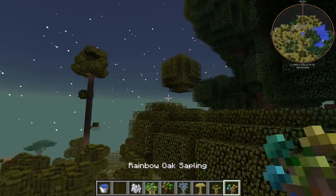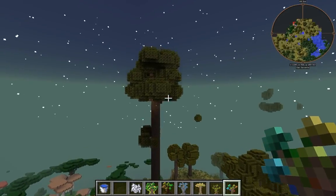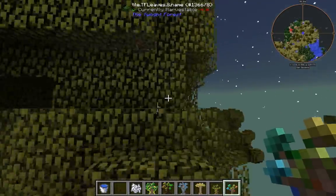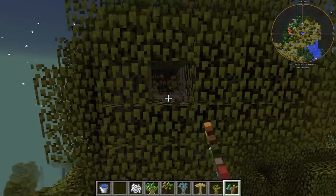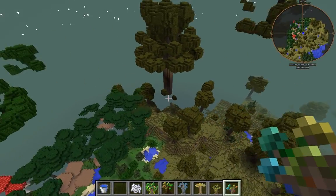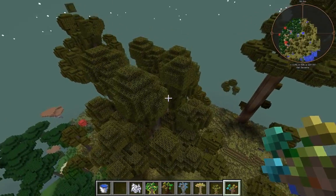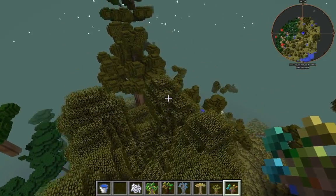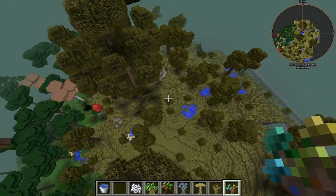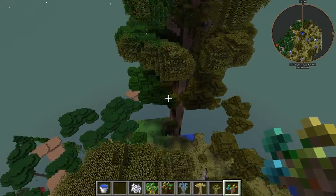We're going to talk about the rainbow sapling - it was added since the last time that video was updated. It only spawns in the rainbow forest biomes. So basically I'm going to keep looking at some of these trees but also look for that rainbow sapling. I will be back.